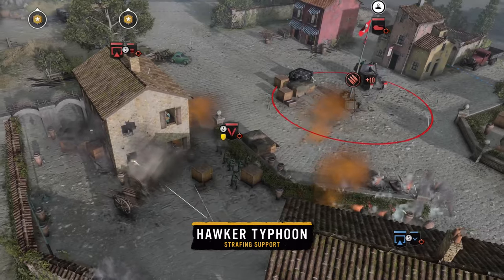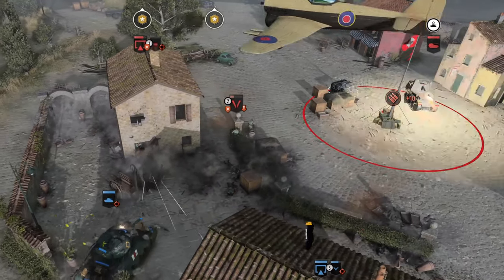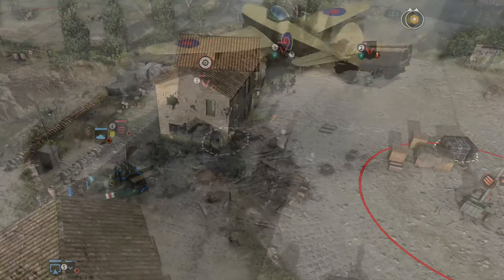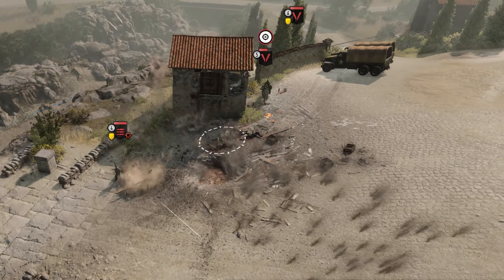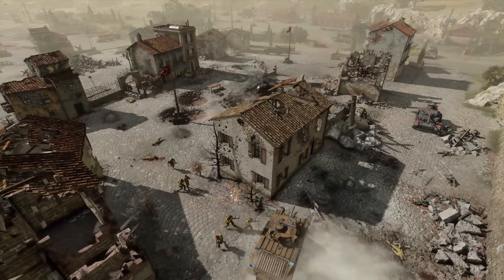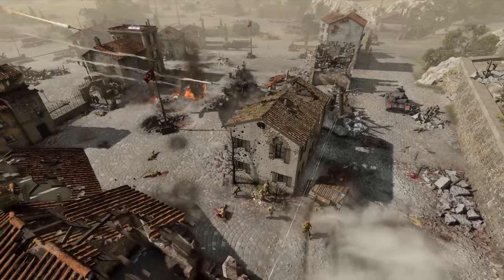Hawker Typhoons are on standby to strafe the area, highly effective at taking out infantry and suppressing whoever's left. Upgrade this ability to turn it into a strafe loiter for continual strafing run patterns, or an anti-tank loiter making it effective against vehicle threats instead.